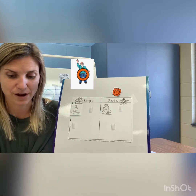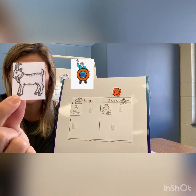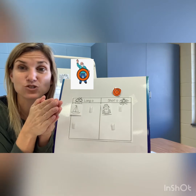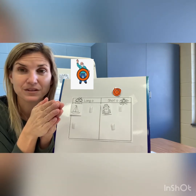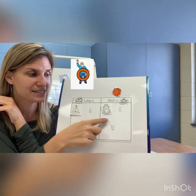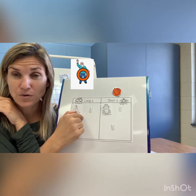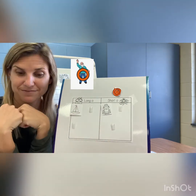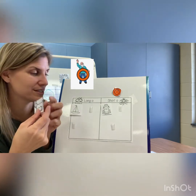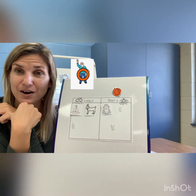This next one is a goat. Do you see it? So let's stretch it — hands together, let's stretch each sound. G-o-at. Now, when I said goat, did you hear the name O or did you hear the sound? G-o-at. I hear the name O, so I'm gonna put it over on the long vowel side.